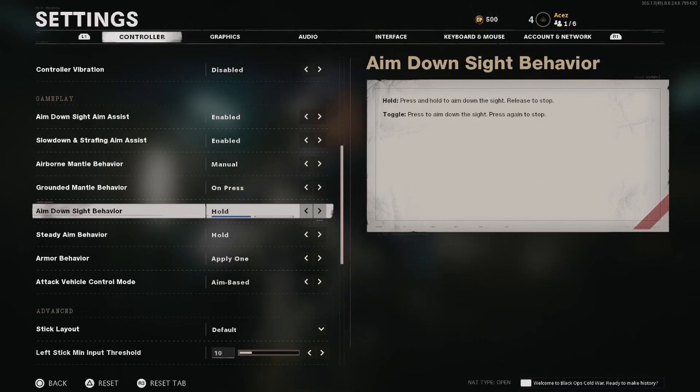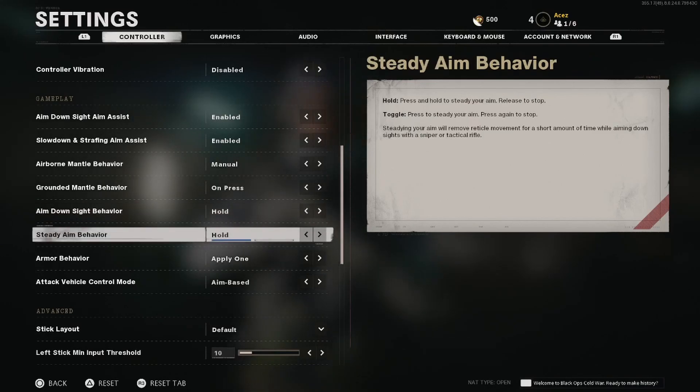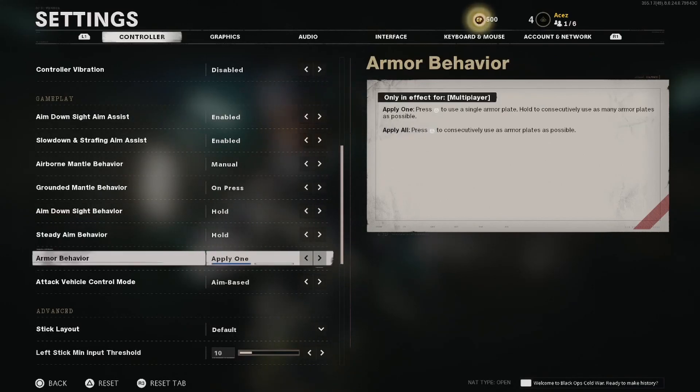ADS behavior and steady aim behavior — you want to have hold on both of those. Sorry about that — we just had a bunch of notifications come through. Armor behavior: I typically just stick to apply one. I don't have any true experience with this setting yet, I think it's fairly new. Haven't used it in Warzone either, so I can't really speak on this one.